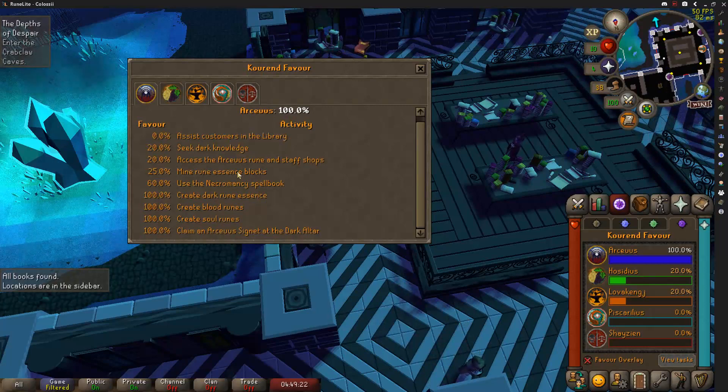If we view the tasks for Arceuus, we can take a look at some of the activities we're able to do now. First and foremost, it does unlock the Necromancy spellbook, so that'll be useful later down the line. We can mine rune essence blocks — that won't matter until 77 Runecrafting when we can craft blood runes. Access to the Arceuus rune and staff shops may be useful. We can create blood runes at 77 and soul runes at 90. We can also claim an Arceuus signet from the Dark Altar, which I believe is for the magic book altar swapping device in your player-owned house.